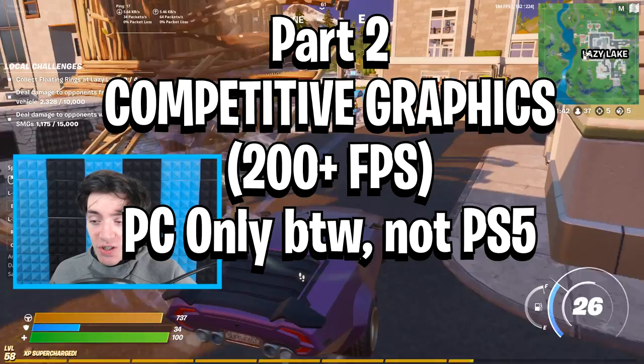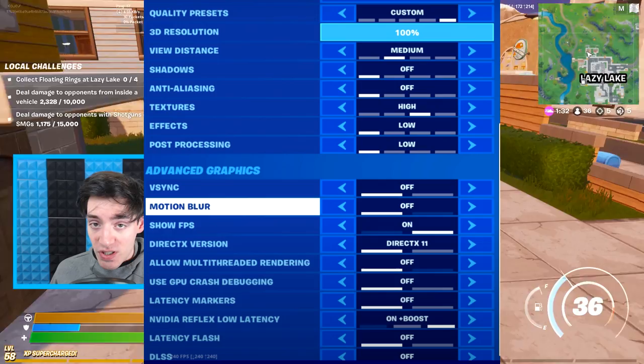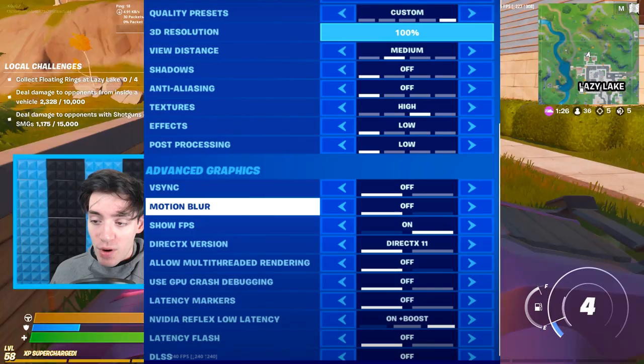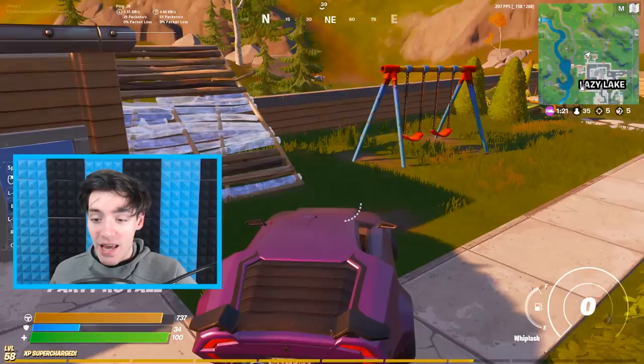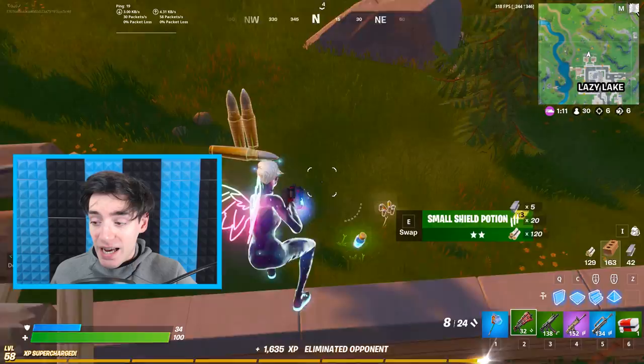Now we've got the graphics settings. Just pause this video and copy the settings. I'll quickly cover some really important points about FPS killers — like shadows, render distance, and everything you need to know about them. These settings are competitive and let me tell you how you can get 200+ FPS. I really recommend you pause this video, copy them, try them out yourself, and see how much FPS you get.